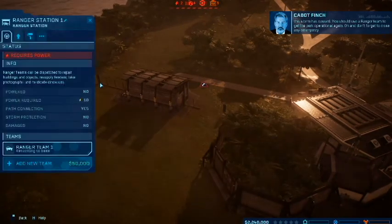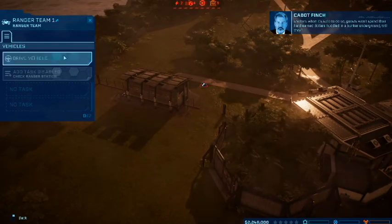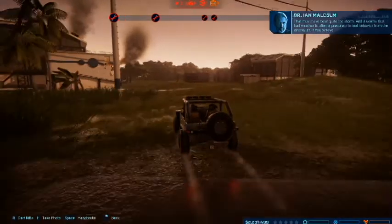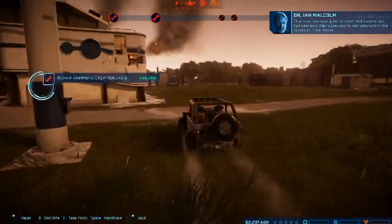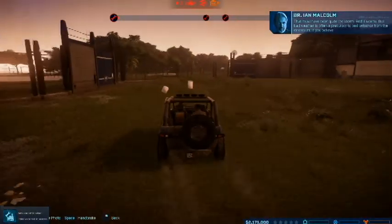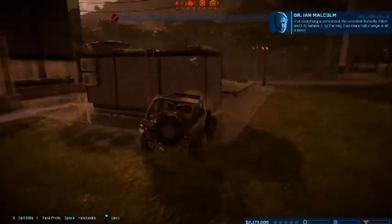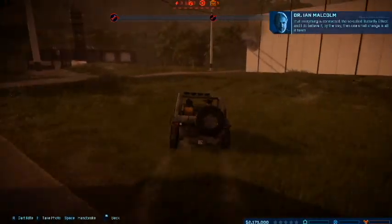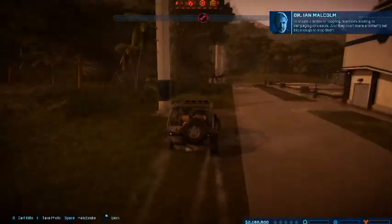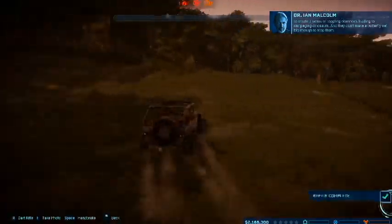Don't forget to close any emergency shelters when it's safe to do so. Guests won't spend their hard-earned dollars huddled in a bunker underground, will they? That must have been quite the storm. And it seems that bad weather is often a precursor to bad behavior from the dinosaurs. If you believe that everything is connected to the so-called butterfly effect — and I do believe it, by the way — then one small change is all it takes to create a series of toppling dominoes, leading to rampaging dinosaurs, and they don't make a butterfly net big enough to stop them.